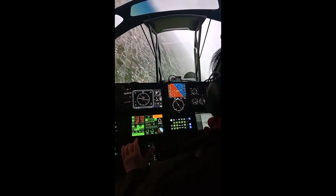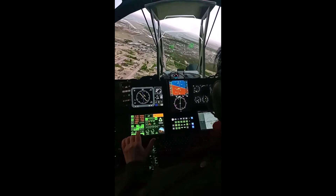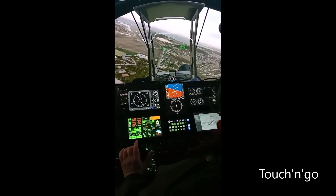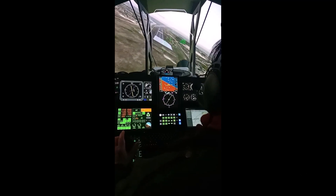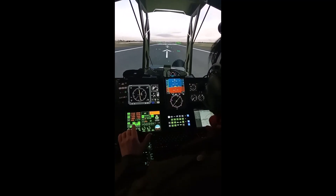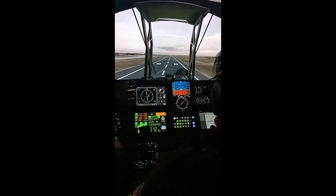Gear down. Let's get into the HUD and do a touch and go. Still waiting for three greens — three greens. Pretty steep angle off the runway but see what we can do. There's a touch — let's do the go. Positive go, gear up.